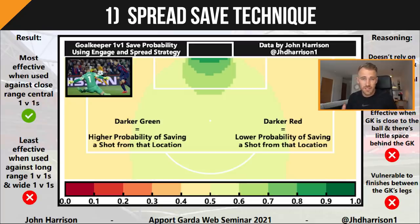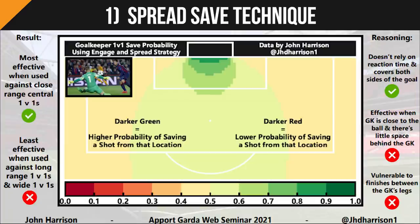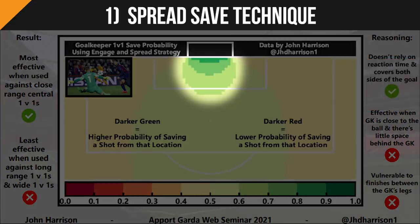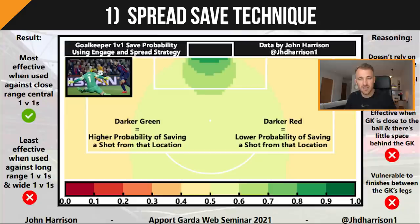Looking at the first technique, this slide shows the save probability of using the spread technique. Darker green indicates a higher probability of making a save using the spread technique; moving from green to yellow to darker red indicates a lower probability. As you can see from John's data, the spread technique is most effective in close range central 1v1 situations, and least effective in long range or wide area 1v1 situations.